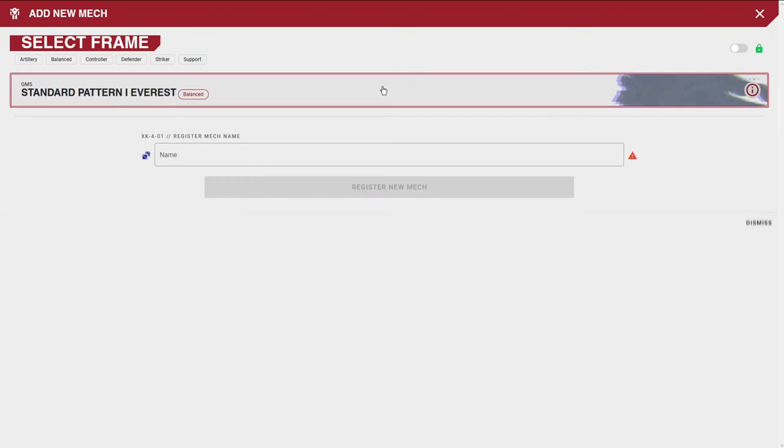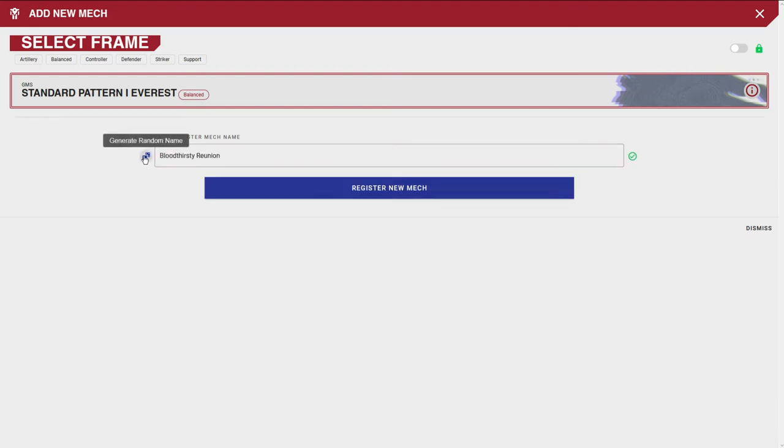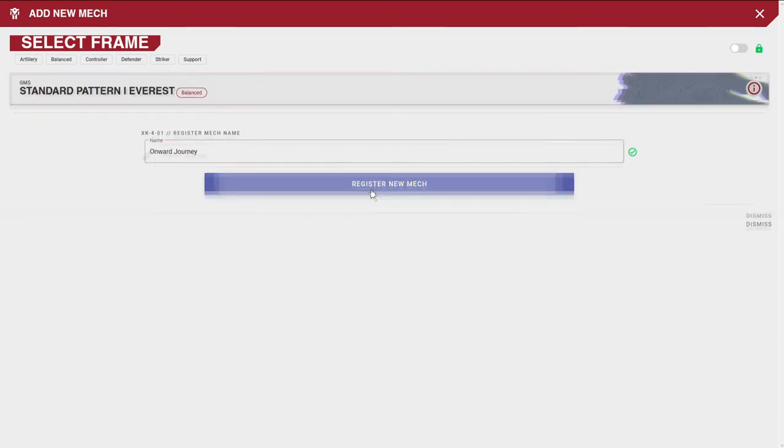Let's go with the Everest — the one everyone gets at level zero. I need to give it a name. I was going to name it Valkyrie because it flies, but let me roll for a random name. Some of these are the best — they're long and silly, almost like half-sentences. I saw "Onward Journey" and reflexively clicked it. Onward Journey. Sounds good.